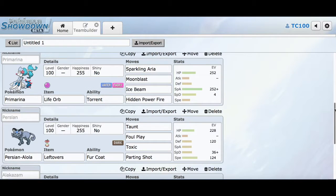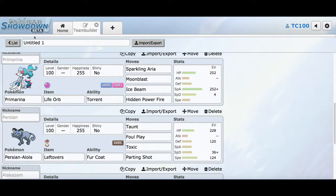Third, we have Primarina — that's my starter Pokemon. It's going to be Life Orb with the Torrent Ability. It's a Water/Fairy type with Sparkling Aria, Moon Blast, Ice Beam, and Hidden Power Fire. I use Ice Beam to catch Grass types and Hidden Power Fire to hit Steel types, because I want coverage for the likes of Skarmory or any other Steel-type Pokemon in the game so far, until Pokemon Bank comes out.